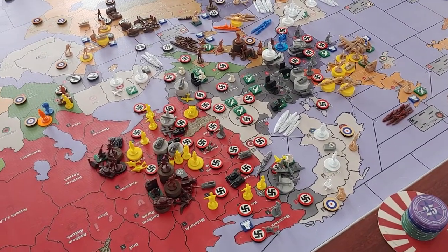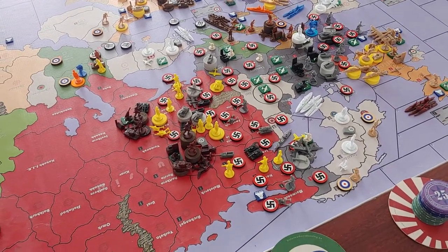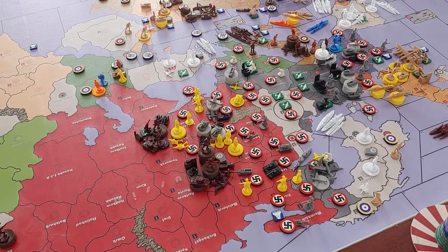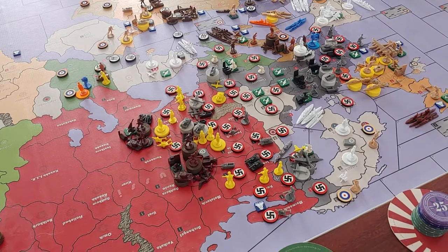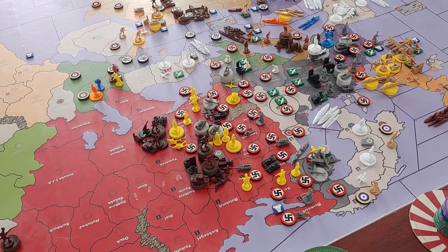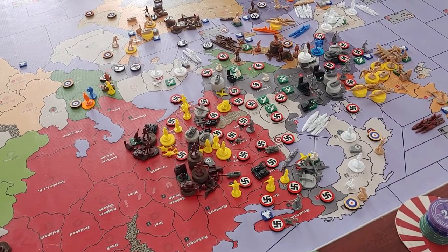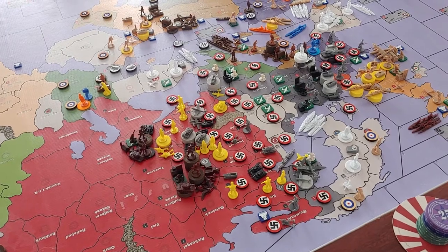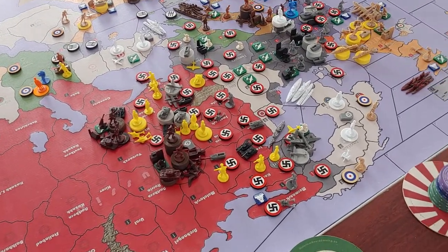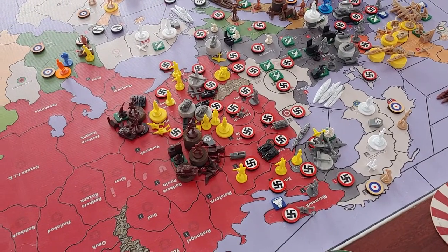Into round two, Germany built up a little bit, then attacked the Soviet Union on turn three. Germany and Japan attacked simultaneously back-to-back on turn three as part of my new Axis Vice Grips strategy. That's gone good in some ways, and then had consequences — especially for the Japanese — that haven't gone so well. For Germany though, they're deep into Russia right now. We're at the doorsteps of both Moscow and Stalingrad.